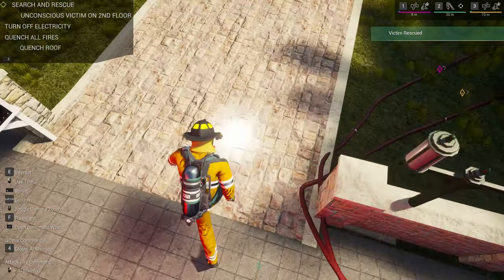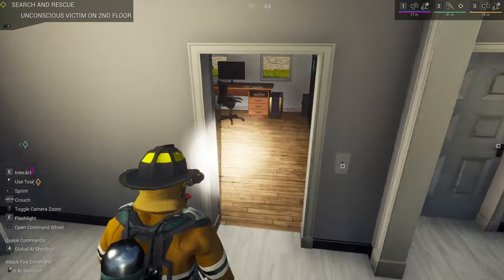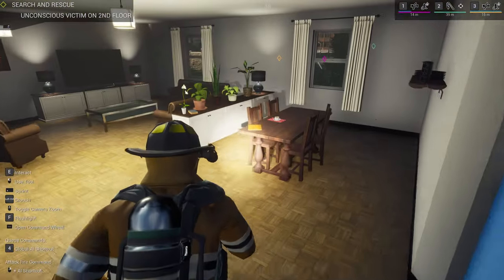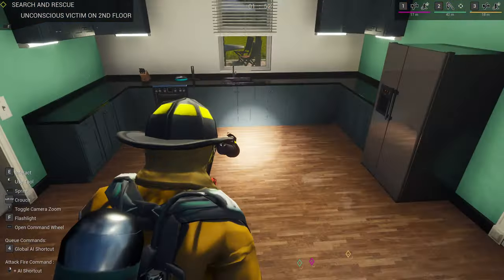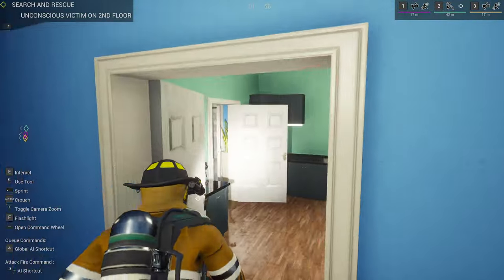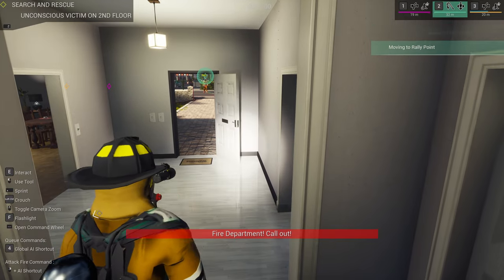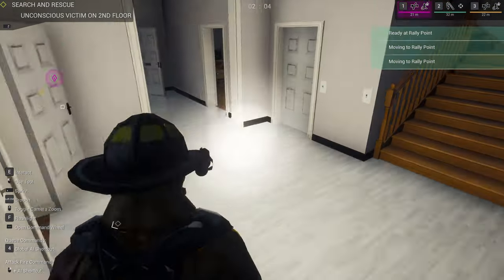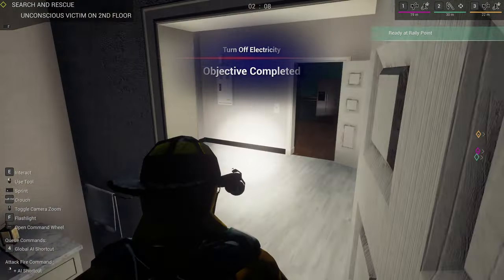Do I actually have my flashlight on? No, I didn't. Okay, let's get the flashlight on. Alright, they're making some progress with the roof there. Office, clear. Main living space looks to be clear. Kitchen, clear. Side bit here, clear. Turn off electrical — that will help. No thump thump — this room's clear.